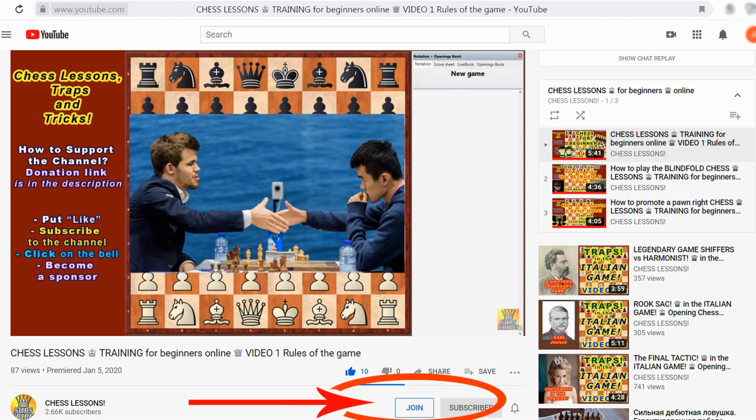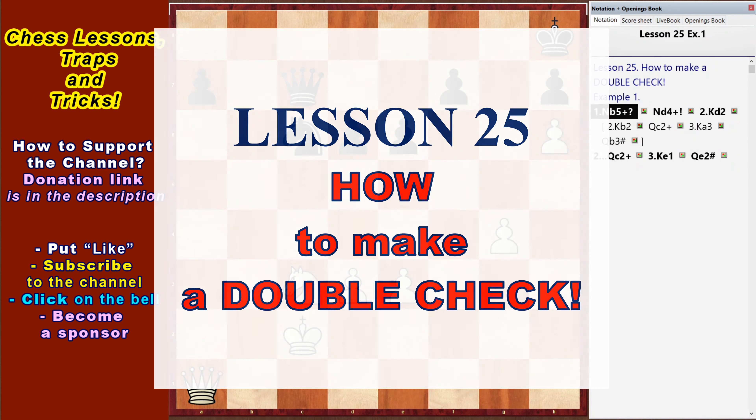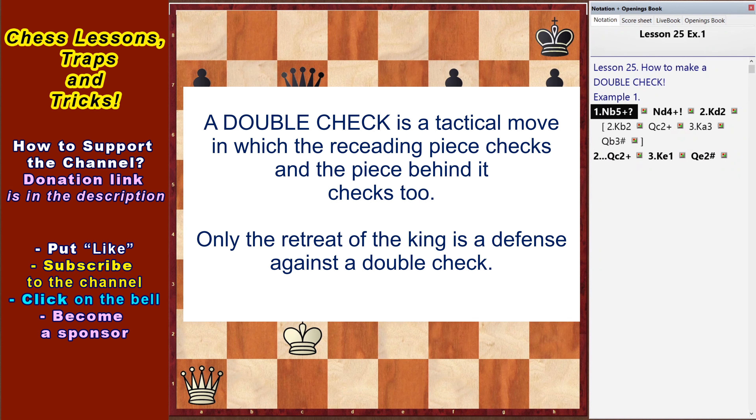Click the Join button and get access to all the lessons in the playlist – Chess Lessons for Beginners. The topic of this 25th lesson is double check. A double check is a tactical move in which the receding piece checks and the piece behind it checks too. Only the retreat of the king is a defense against a double check.